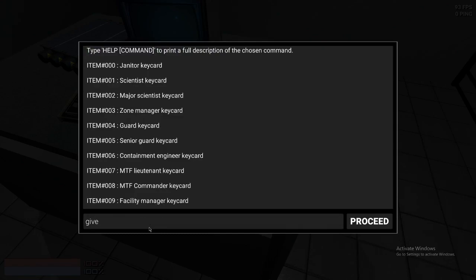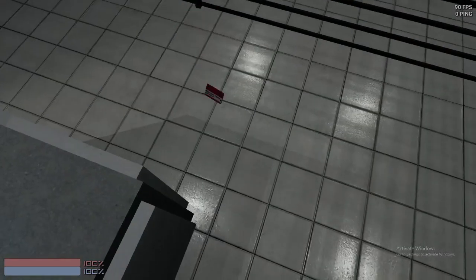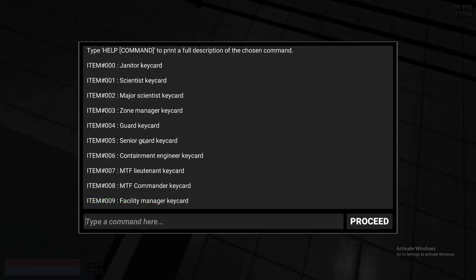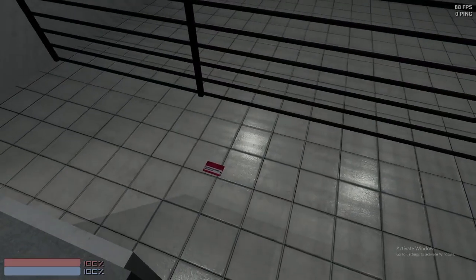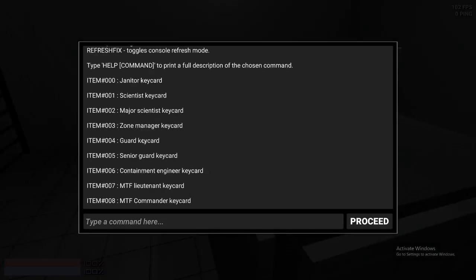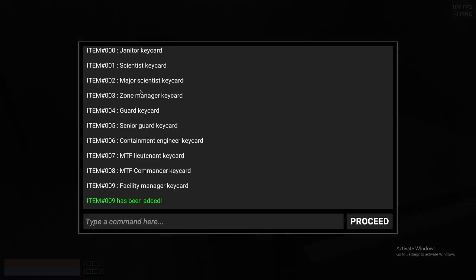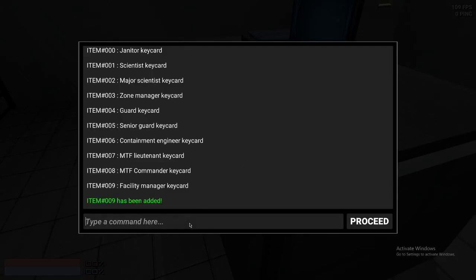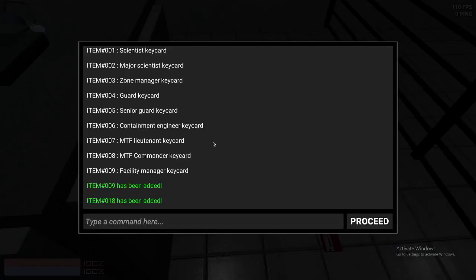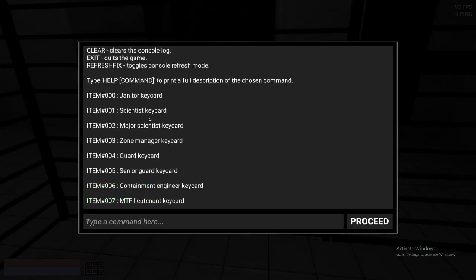If I do 'give 009', I will get a facility manager card. Apparently in the 63017 build, the Chaos card could break doors, which I'm going to be testing right now if I can just find it. These are all keycards and stuff. There it is — 'give 10'. This is the Chaos card. It says 'Breaking Card' on it, but I cannot open it when I click on it. So I'm just going to give myself an 05.